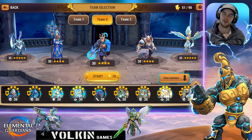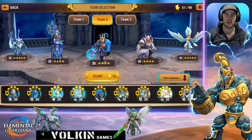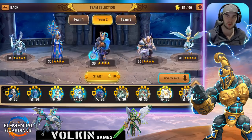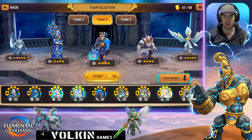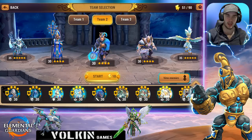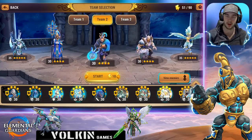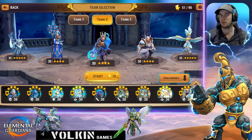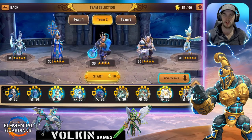Hey guys, welcome back to another video. I've been doing some more testing on speed teams using only three and two star creatures, and I've been experimenting with the cooldown reduction mechanic. This is the team I've sort of come together with. It's not perfect yet, but I've managed to get some fast runs, and in this video I'm going to go through this team, where I think I could improve on it, and how the cooldown reduction mechanic can actually be really good for speed runs.